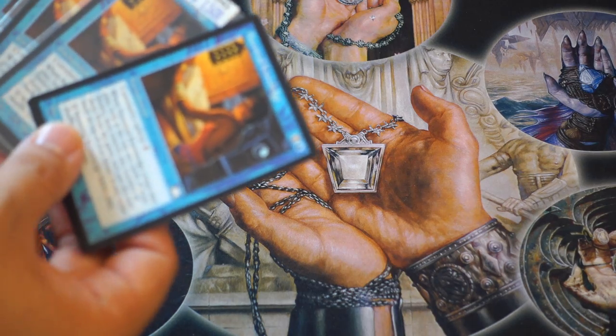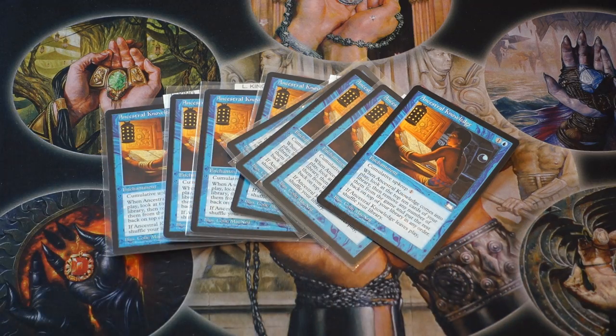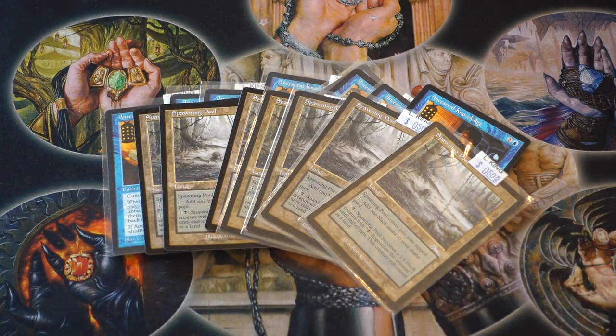Most times you are not going to get your value's worth. Ancestral Knowledge — it's a pretty good card. Unfortunately, I didn't get the blue one. If I had the blue one, we would hit $20 already. But this wasn't $10, this is $20 — I forgot, I combined the two piles.